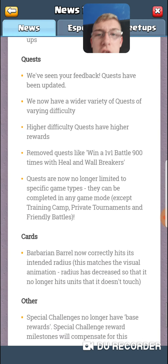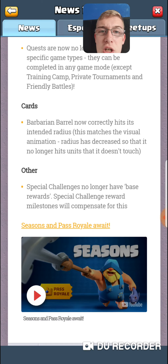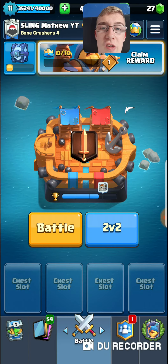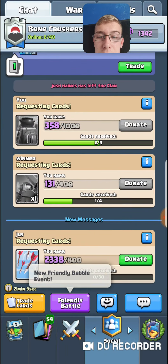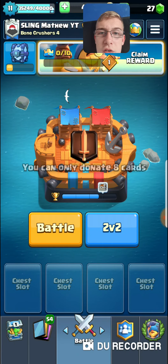Draft seems cool. On quests — they've seen the feedback. Quests have been updated with a wider variety for varying difficulty. They're no longer limited to specific game types. Special challenges no longer have base rewards, but special challenge reward milestones will compensate for this. That's pretty nifty.